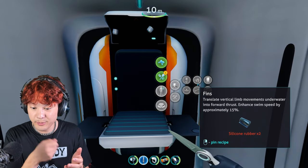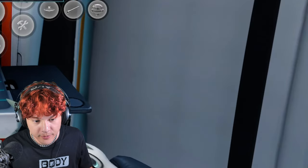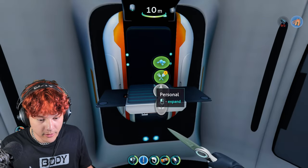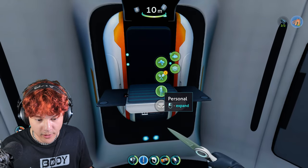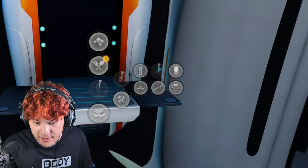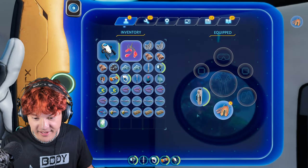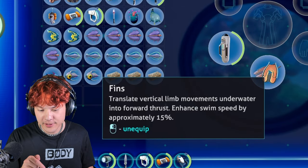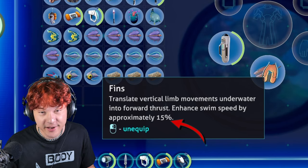Now let's build these fins. I need two silicone rubber. Let's pick up these creepy vine seed clusters. Let's build some silicone rubber. Now let's build the fins. Now I have some fins. These fins will allow me to swim 15% faster.